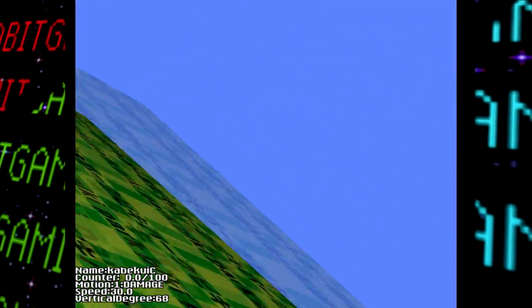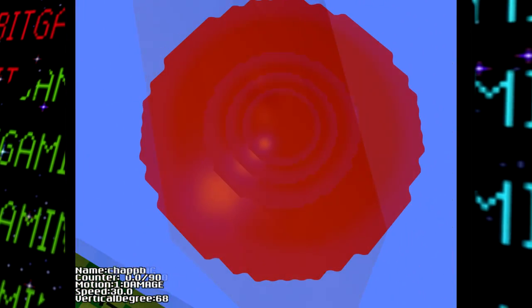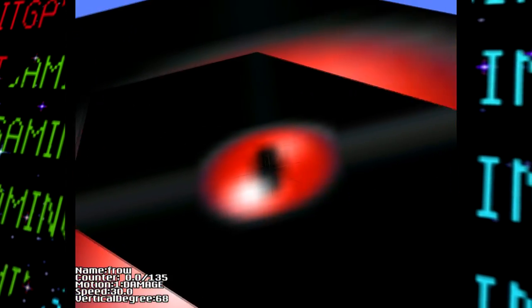Interestingly, found hidden out of normal view is this strange object that changes to a different texture depending on which character is being viewed, some being creepier than others.